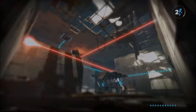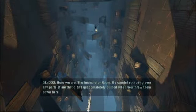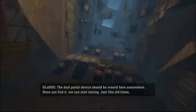We have awakened GLaDOS from her slumber. And that's not a good thing. We're right back to square one — we are now back in the old Aperture. Stuck the landing at least. The incinerator room. Be careful not to trip over any parts of me — it didn't get completely burned when you threw them down here. The dual portal device should be around here somewhere. Once you find it, we can start testing, just like old times.